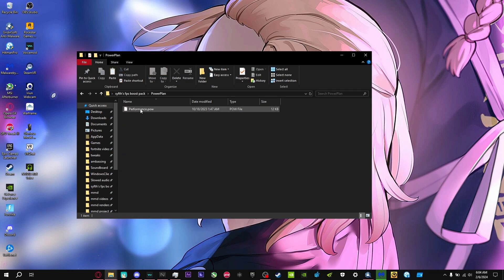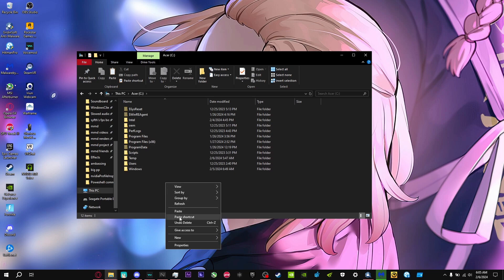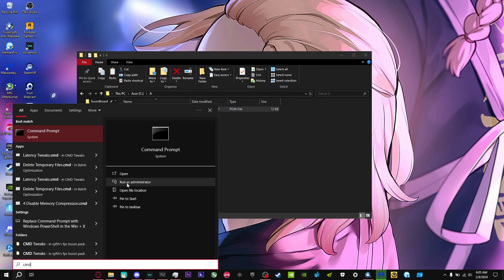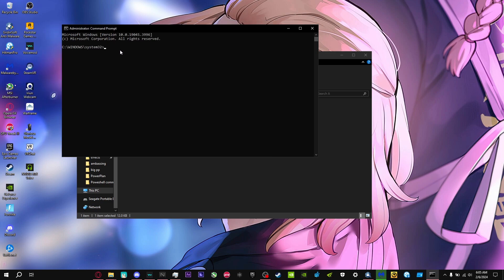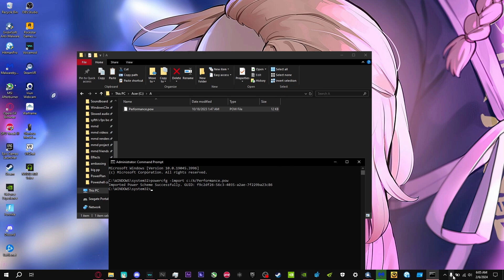For the power plan, right-click the file and copy it, then go to This PC and paste it into any folder. Open Command Prompt as Administrator, type 'powercfg -import C:\' followed by the path to the file. This will import my custom power plan automatically and you'll already have it selected.